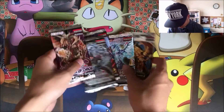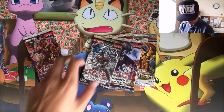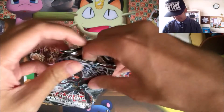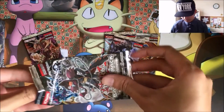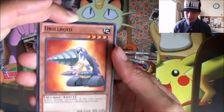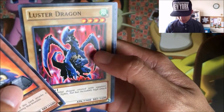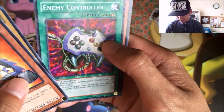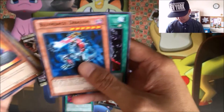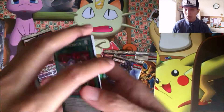First off, we'll start with the Battle Packs — let's do Epic Dawn. We finished opening this pack and we got Drill Roid, a Luster Dragon, a Star Foil Enemy Controller, and a rare Blowback Dragon and Axe of Despair. I'll put the Enemy Controller on the front.